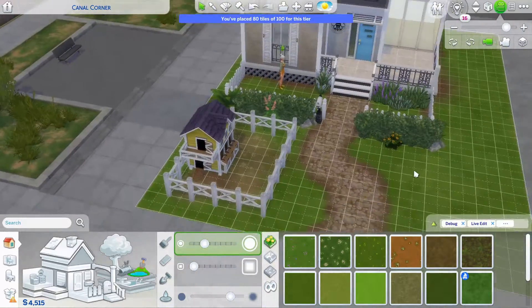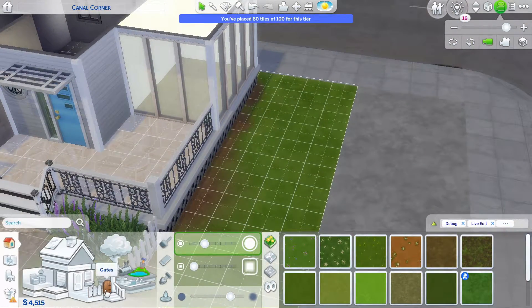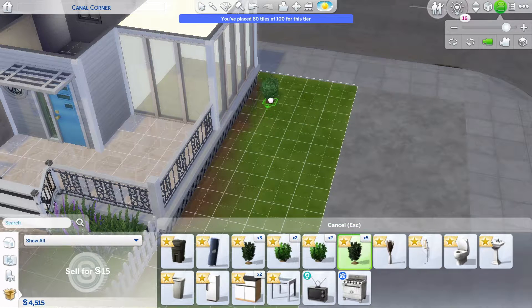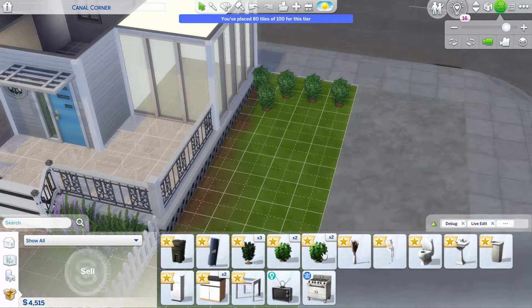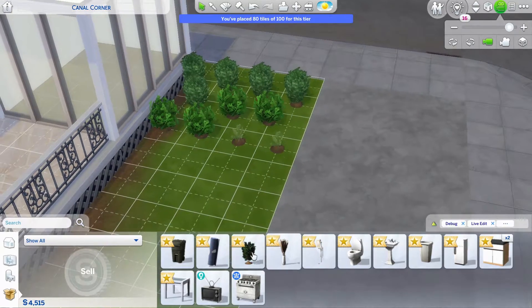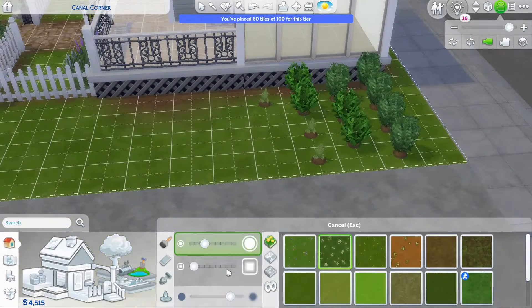Here I am just painting the terrain under the chicken coop. I also realized I completely forgot to put a gate on there, so the next time I'm in the game I'll make sure to put a little gate on the chicken coop fence so we can actually get to the chickens. I'm excited in the next part to buy some chickens and start growing our garden again.